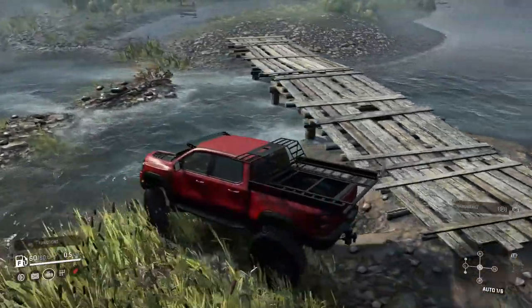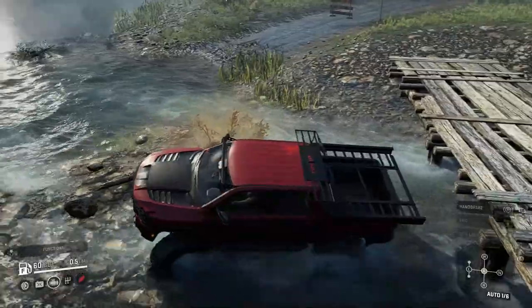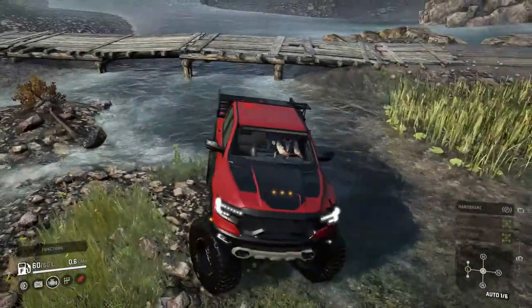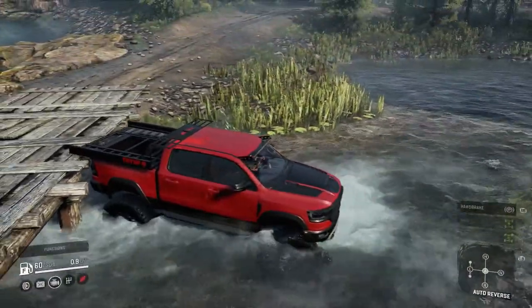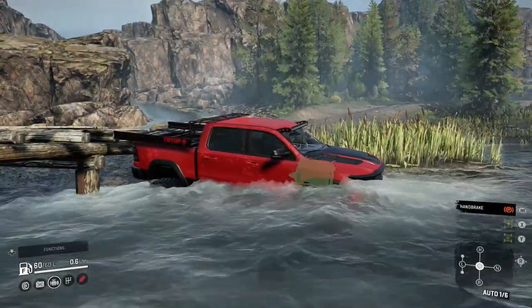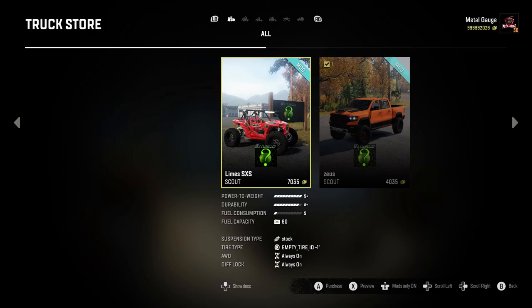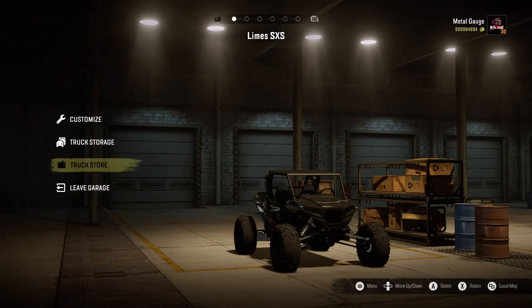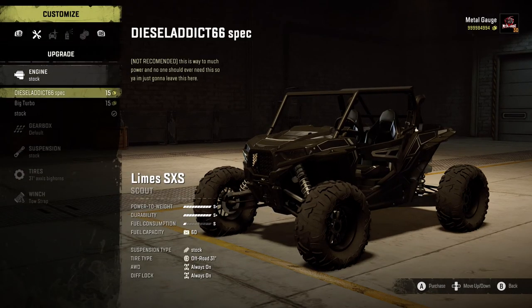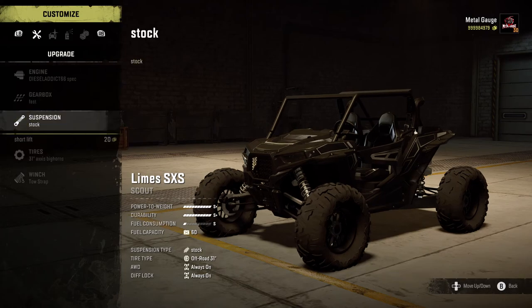I am going to lower my delicious little RAM off the edge of this bridge. I want to load some fun onto this thing, so let's grind it up against there and park it up. This comes for part two of our mod — hopefully this doesn't float away. So part two is this: the Limes XSX — I can't say it — it's a buggy, a little Can-Am buggy. We've got a diesel addict 66 spec, way too much power — yes, of course we're going to do way too much power. We've already got an overpowered truck, why wouldn't we have an overpowered buggy? Fast gearbox, suspension — let's have short lift.